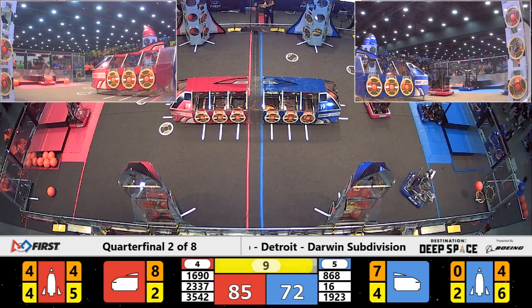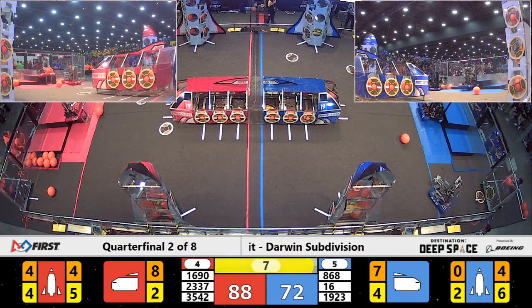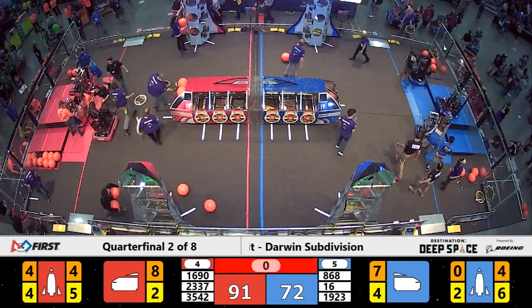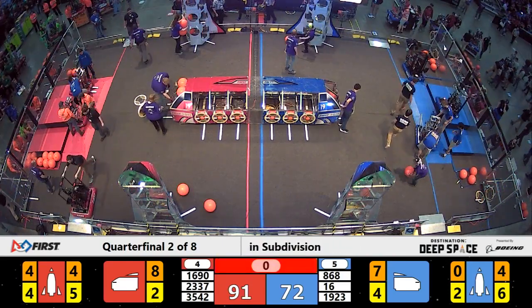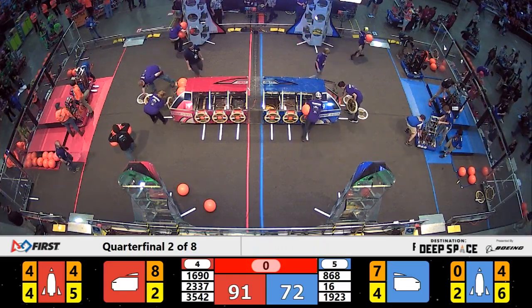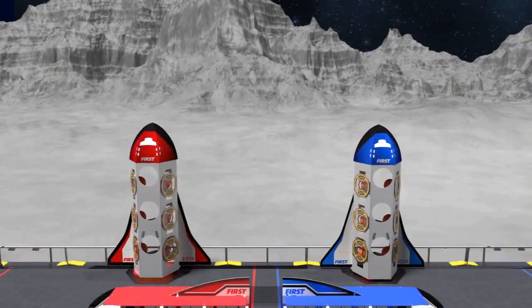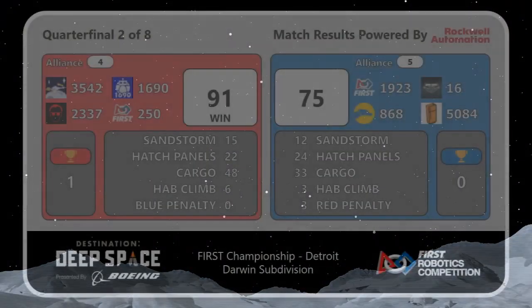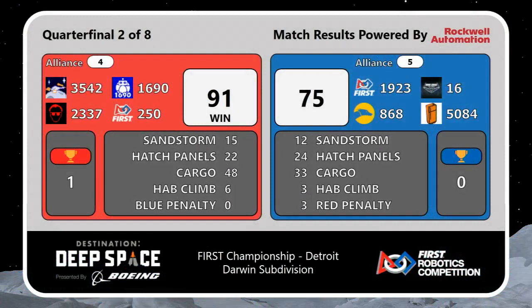Blue Alliance scrambling to get in position here in their HAB zone with just six seconds remaining. Ladies and gentlemen, the score has been tabulated from the launch pad first — it is the Red Alliance. Red Alliance will win this one.